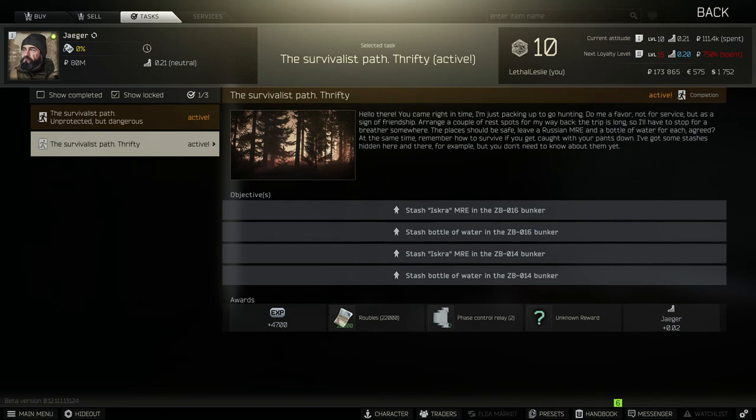Hey guys, welcome to the video. Today we're going over Jaeger's Task, Survival Path, Thrifty in Escape from Tarkov. So let's get into it and look at what we need to do. We need to stash two MREs and two bottles of water in two different bunkers on woods, to put it fast.